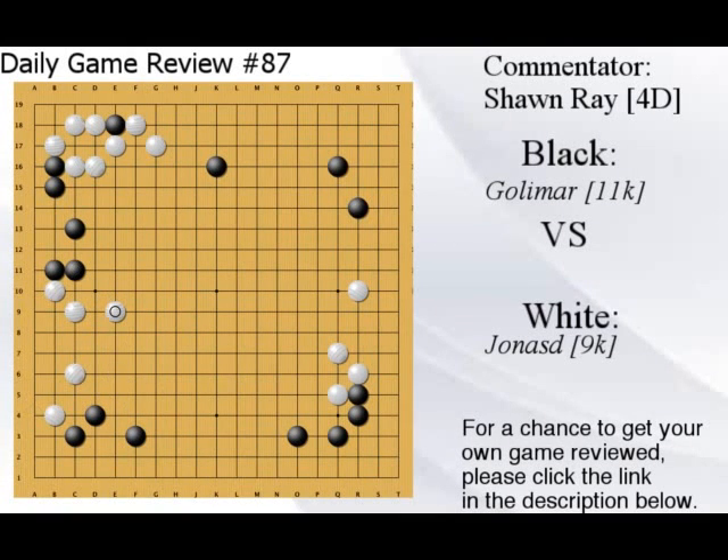White trying to make life here — no reason to, you're completely alive. If you're worried, just block and then jump — much more valuable. This move is kind of in-gote; it's not really big right now. Black responded, so you got away with it. On top, pincer and take the base. This is not an invasion because it'll just give black a double hane, so it's not good. It's like touching your opponent's stone for no reason. Just pincer black and run away, destroying the top side points.